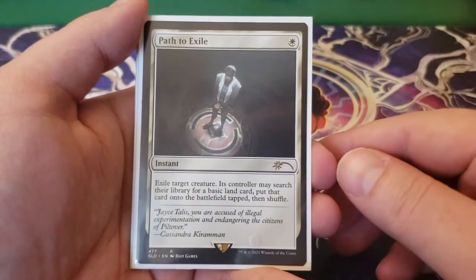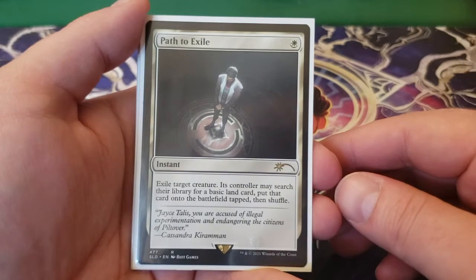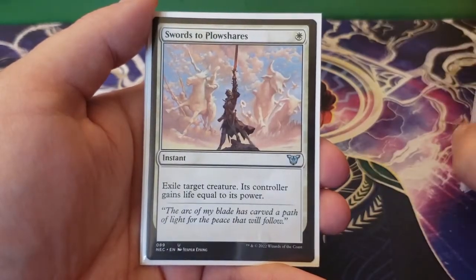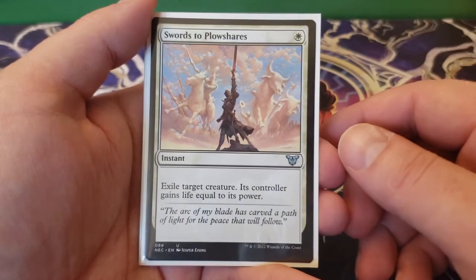Next we have Path to Exile — one and a white, exile target creature. Its controller may search their library for a basic land card, put that onto the battlefield tapped, then shuffle. Next, we have Swords to Plowshares — one white, exile target creature. Its controller gains life equal to its power.